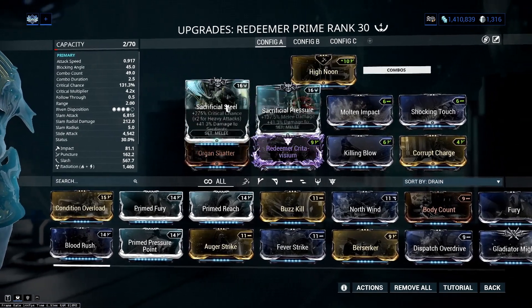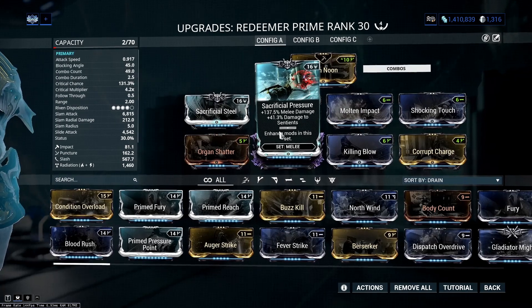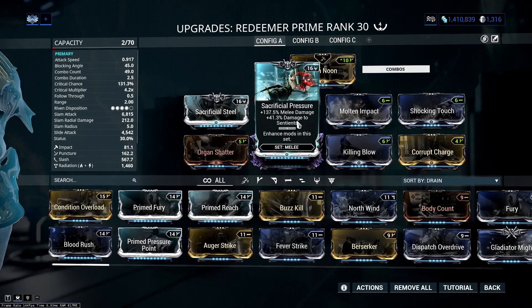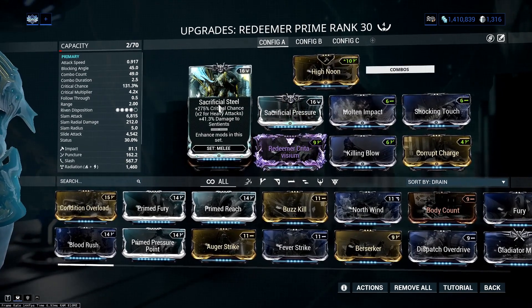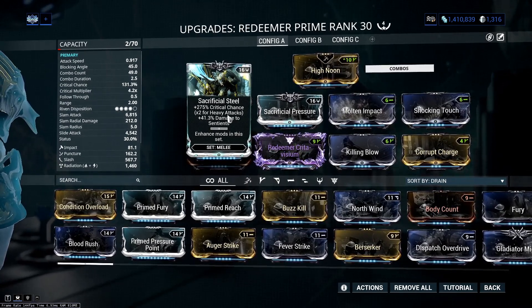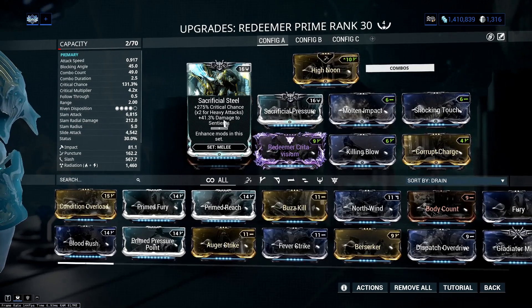Obviously Sacrificial Pressure and Sacrificial Steel both have the plus damage to Sentients. So in this little test in the simulacrum, we're actually going to be doing less damage than we will against Eidolons, because obviously you won't have that damage bonus against Sentients. Sacrificial Steel — you can see here — is plus 275% crit chance, which is times two for heavy attacks.